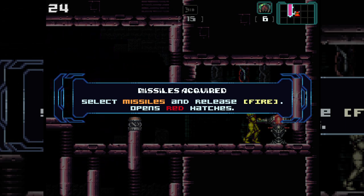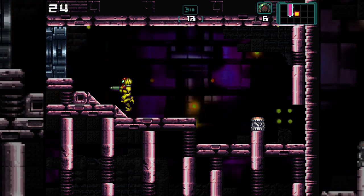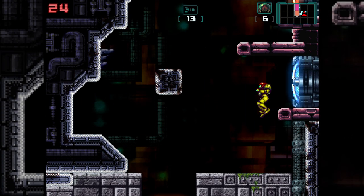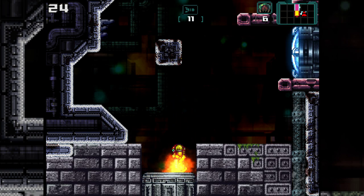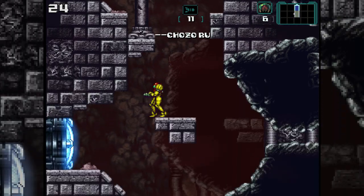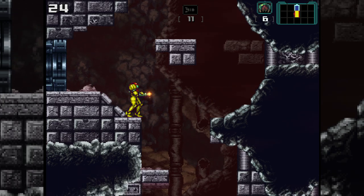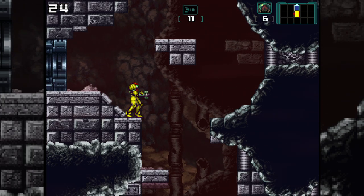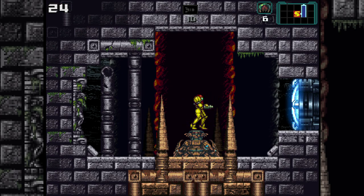Missiles acquired! So missiles — fire opens red hatches. There we go, missile animations. Oh, you can hold and release! If you press and hold, she opens that thing, and then if you let go — that's actually cool. Let's save. Save stations actually refill health — they do refill.